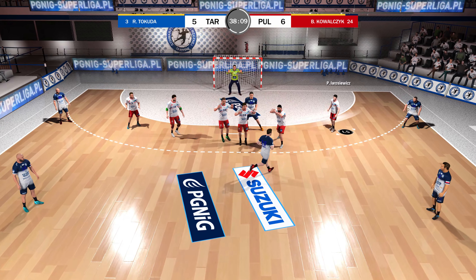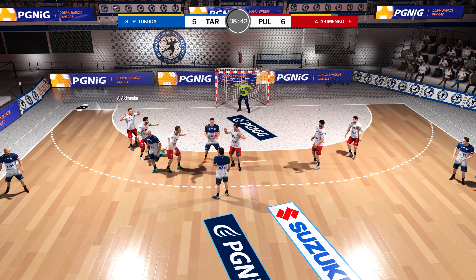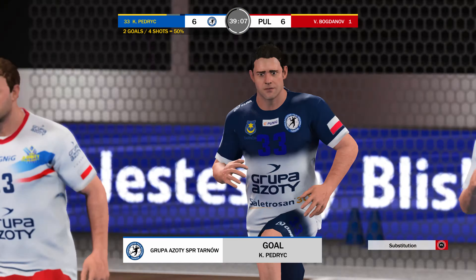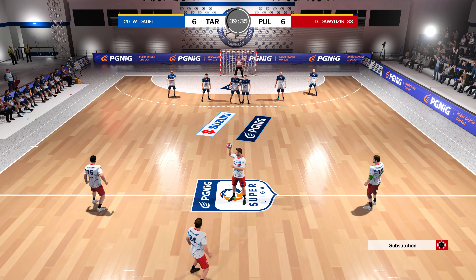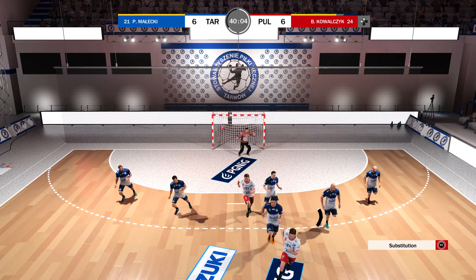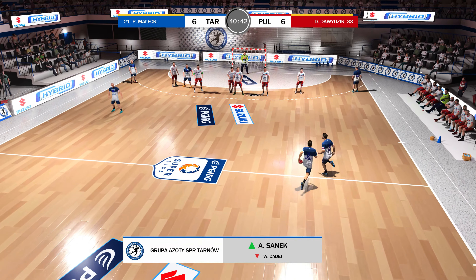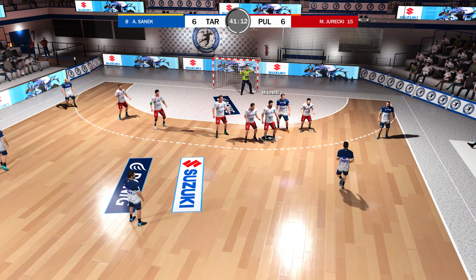We've basically got two shots: we've got the jump shot from the front and we've got that angled shot. I feel like when I'm trying to block, that forces the keeper to make those weird maneuvers which we never really wanted him to make in the first place. But without a tutorial, without a guide for the game, how am I supposed to know if that's the case?